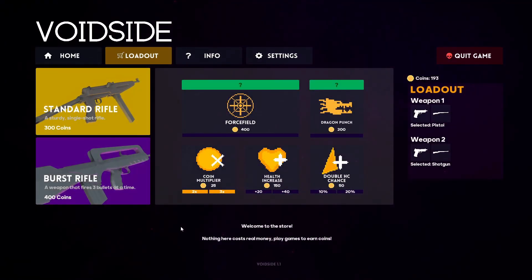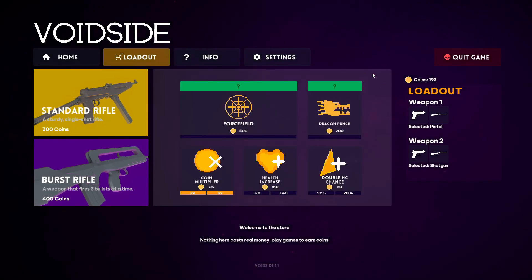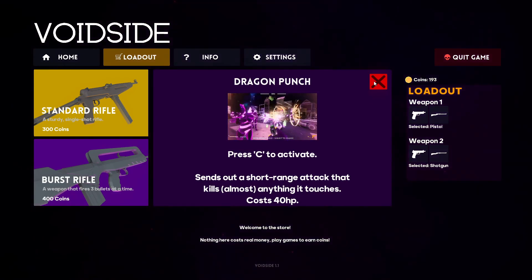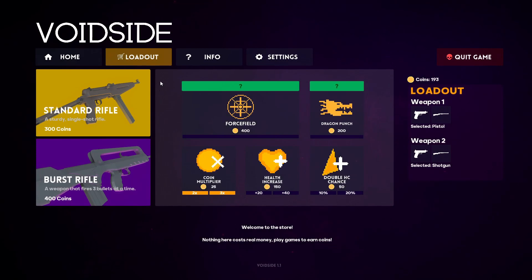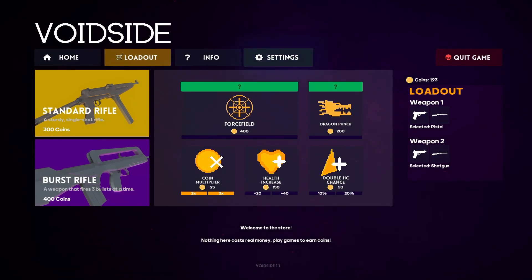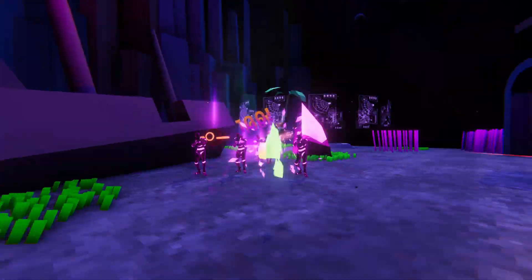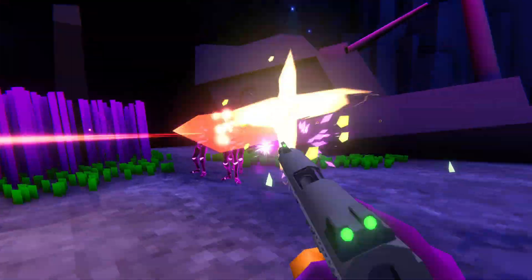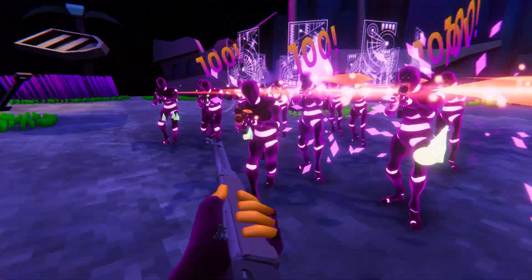Next up, we have the upgrades and abilities system. This is something I think I was teasing in the last few devlogs. Basically, you get coins in the game, and then out of the game you spend them on things like force fields, coin multipliers, and other cool things. The catch with these upgrades is that you have to use health to use them. For example, the force field will shield you, but it will also take 8 damage a second from you, so you have to be smart with them.